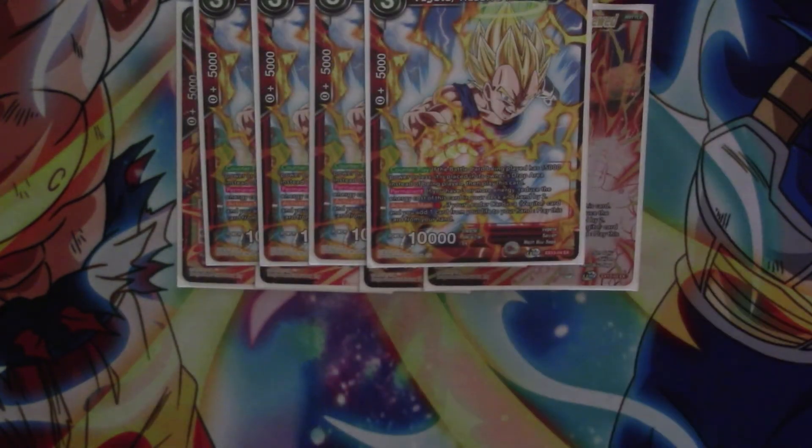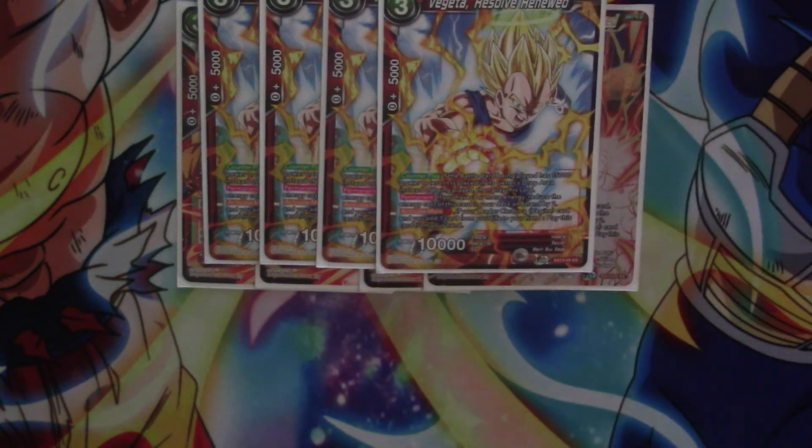And then we've got Vegito Resolve Renewed — counter play. It's for a battle card being played that's 15k power or less: it gets placed into the drop area instead of being played, and then you can play this card. So it's a denial — well a mini denial, it can only hit up to 15k. It's got the same cost reduction as the Goku where with three or more energy the cost gets reduced. It also has the same skill as Goku where you can pay one red and play it from your hand by taking a life.